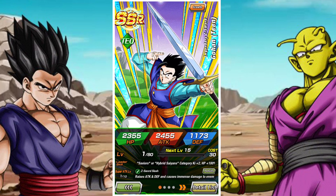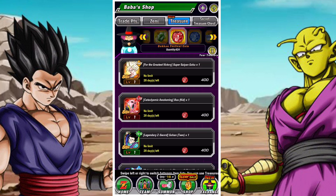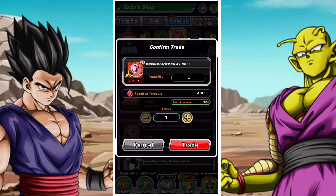TEQ Gohan might be slightly controversial but he could still be a good pickup, especially for new players. He's pretty much indestructible for most early-to-mid game content, still usable in Red Zone to a certain degree, and he has a great leader skill as well.